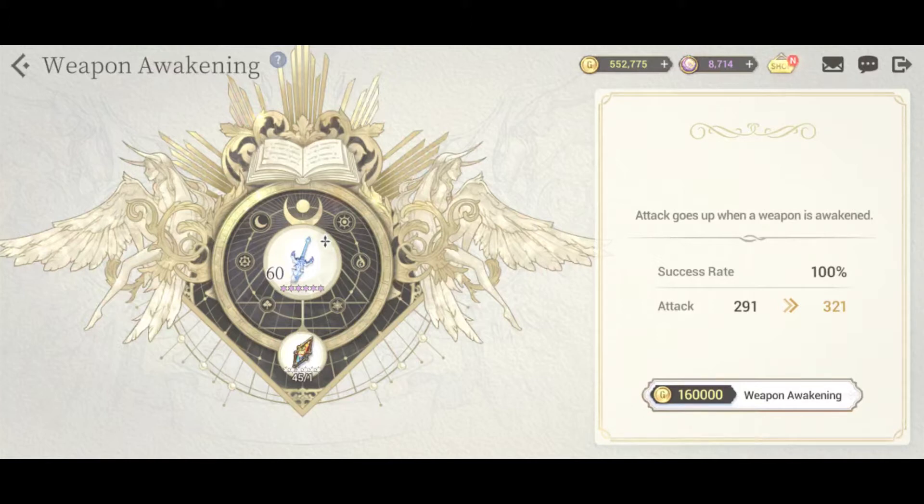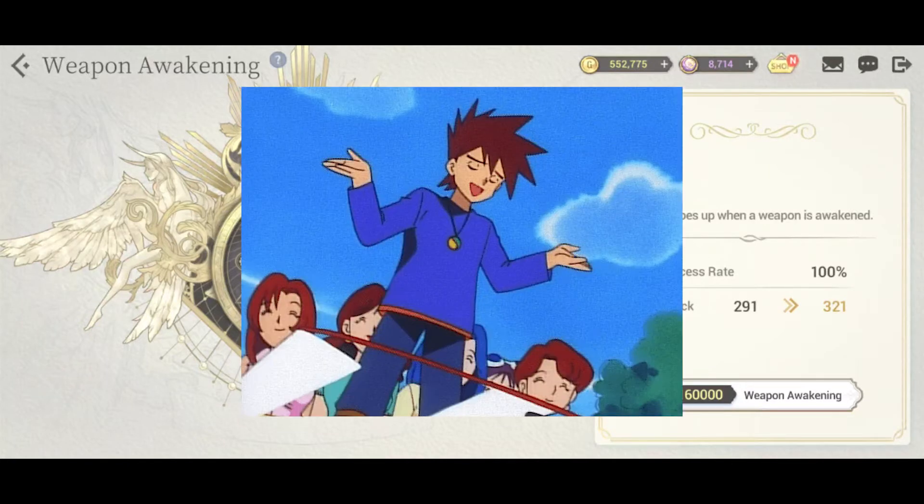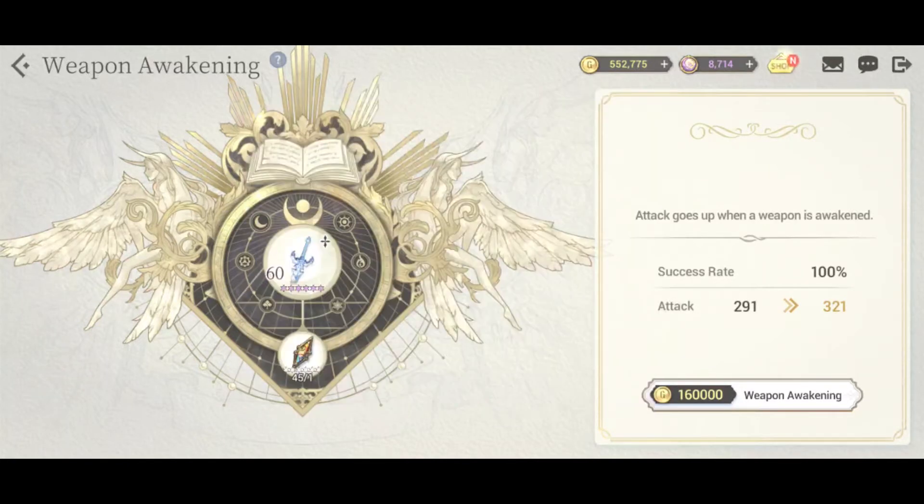Especially when you're first starting out. This doesn't work for armor — armor has a different process that isn't implemented yet, I don't think. But this works for weapons, and it can cushion or pad the gap between people with faded gear and people who don't. Because once you get a weapon to awakening status, the gap between it and fate gear is a lot closer, so you're not completely blown out by pay to win.